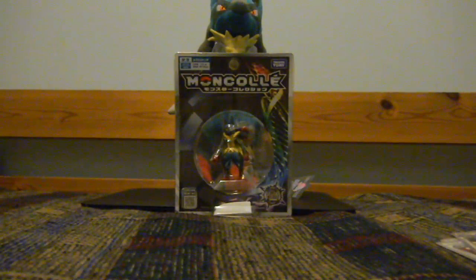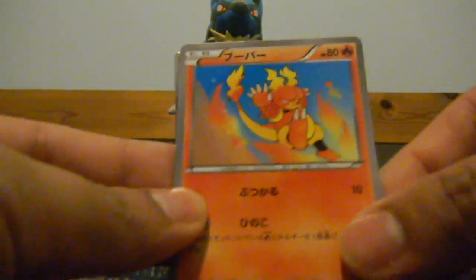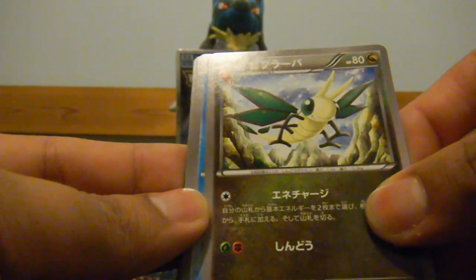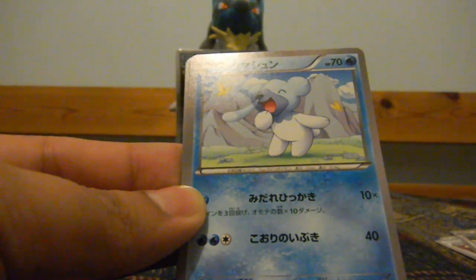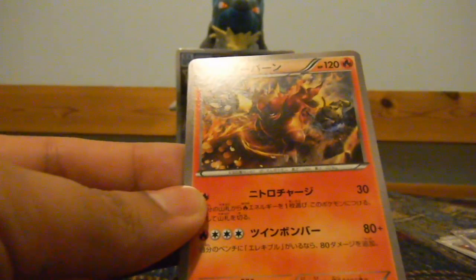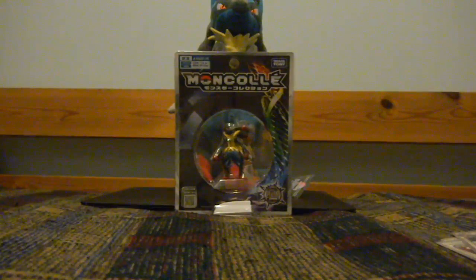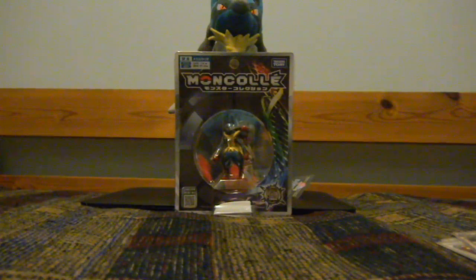And the last pack that I got from Card Kingdom. We have a Magmar, a Vibrava, Kuchu — my favorite — Magmortar, and nice — a Poliwrath holo! Not bad at all. I didn't think I was going to get good pulls, especially from Card Kingdom, but I was wrong. The holo and the Dragonite EX — not bad actually.